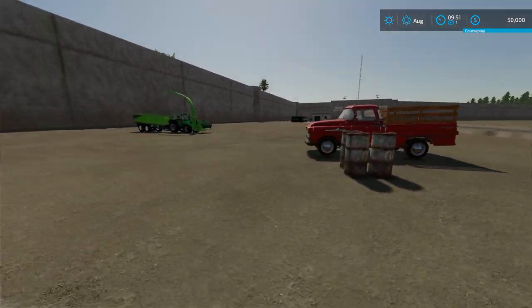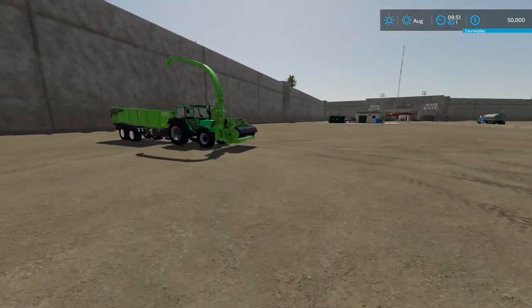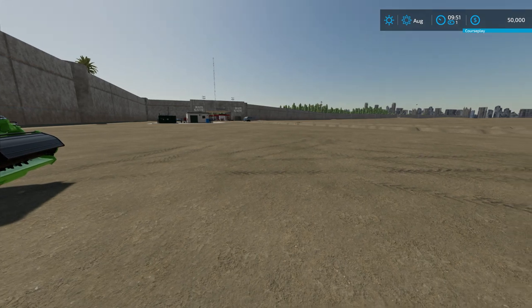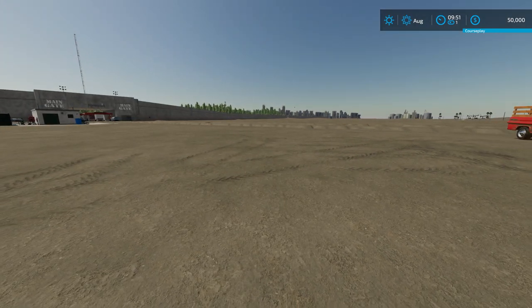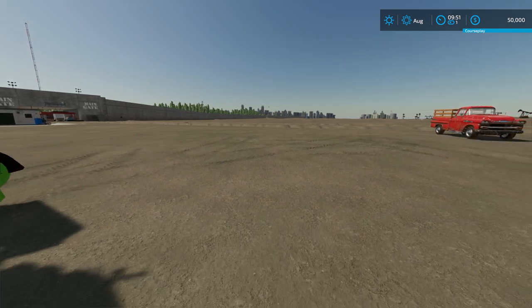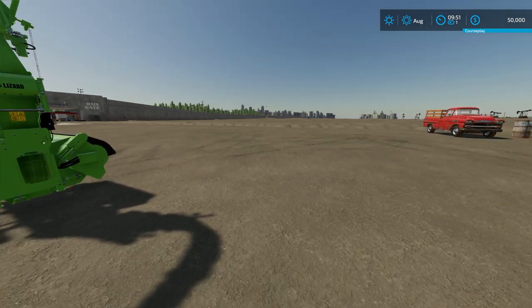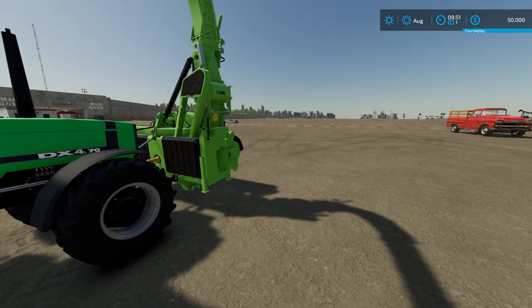One thing we do have is this old pickup and this Deutz tractor. The city has said we can go around after the last dust storm and clean up all the sand that blew around. So that is what we're going to do to try to make some money. We're going to take it up to the brick factory and hopefully be able to turn it into bricks and make some money there as well. So let's get some sand picked up.